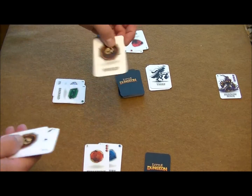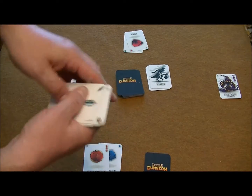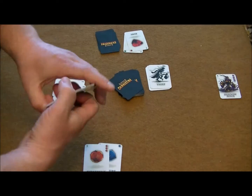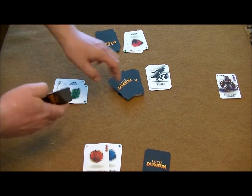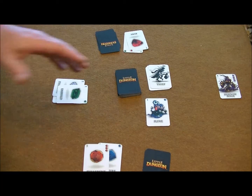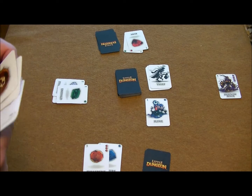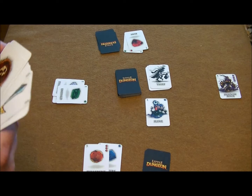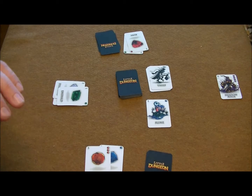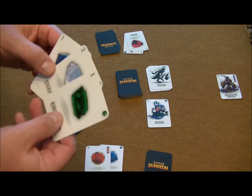The next player draws a shield, another draws a sword — we're gearing up with weapons. Then another shield comes up. Then a slime monster appears and we have to address it. There are three things we can do to get rid of a monster: we can fight it with a weapon to kill or damage it, use a shield to repel it for that turn, or bribe it to go away by giving it one of the gems from our backpack.